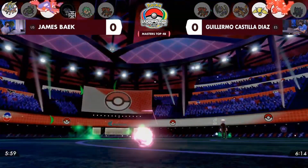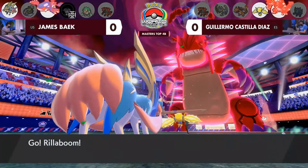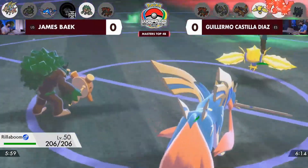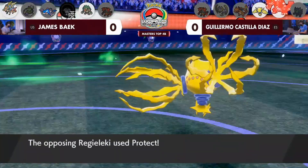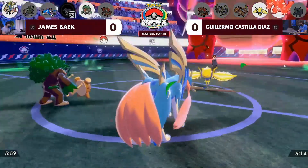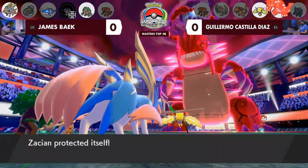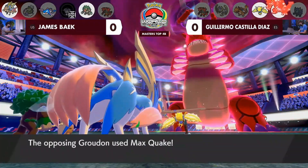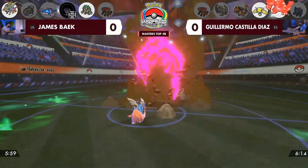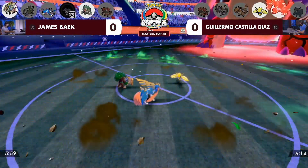This Kyogre is scared, rightfully so, of this Regieleki. I'm just wondering what the Regieleki is going to do — is there a way that maybe this Regieleki could cause some really big problems? Well, it's going to protect, knowing that it can stick around and also not taking a Dynamax move from Zacian. Not wanting to take too much damage if the Groudon is going to be targeting it down. Smart protect here from James — really defensive switches coming through.